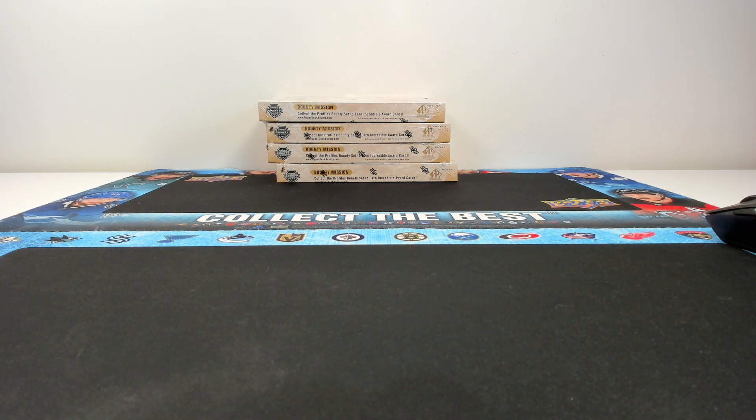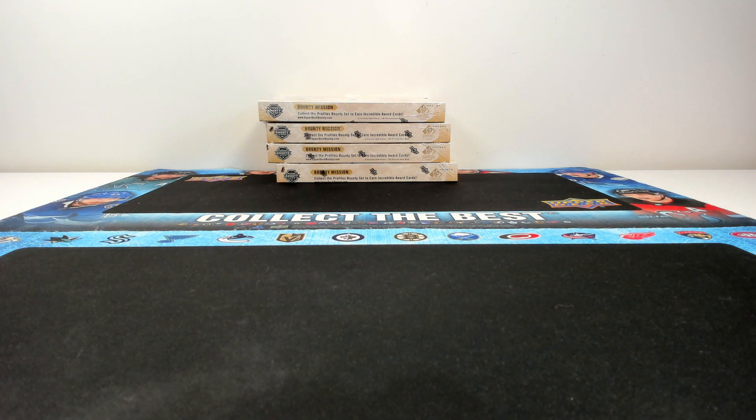Hey everyone, welcome to group break number 360. We have the four box, half case break of SP Signature Edition Legends. It's been selling out really quickly, we've had some really fun breaks. It's been a good time overall with this product. As per usual, 23 spots in this break - same thing as last time except the Evolves. If they have three teams we'll do top/middle/bottom rather than one/two/three. If there are two teams listed we'll random them off separately, and if they're an autograph we'll random them off separately as well since it's a higher valued hit, but it does help cut down on break time.